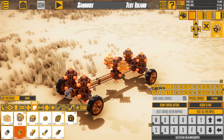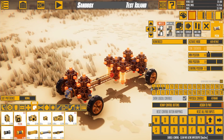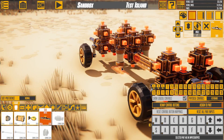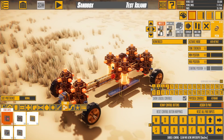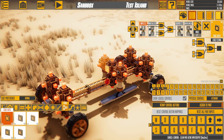We need a super jump, so let's start with some pistons. Now let's do a bit of logic and make the jump more super with some thrusters.